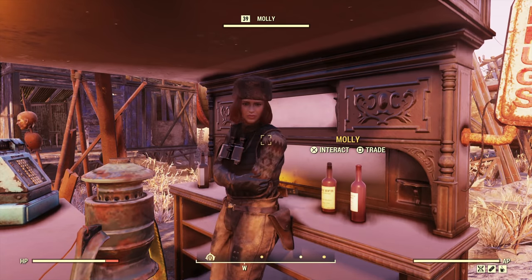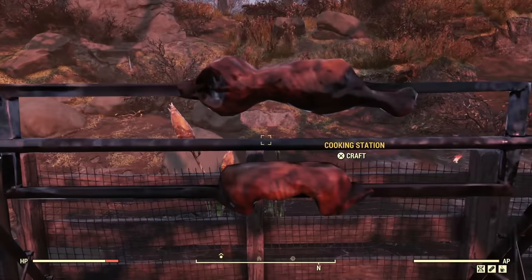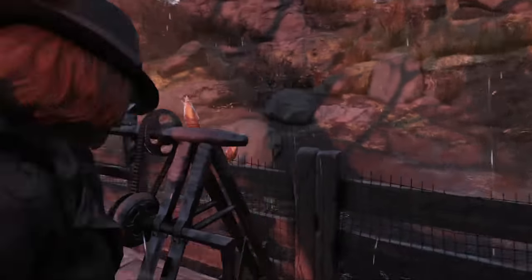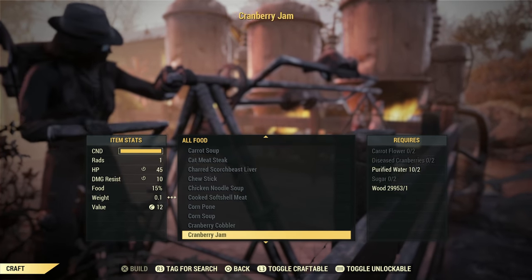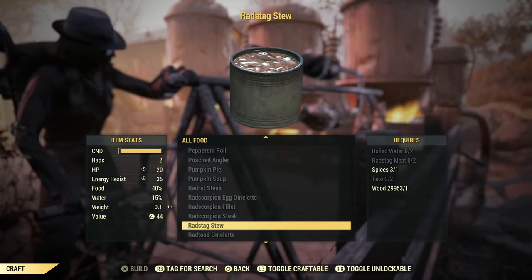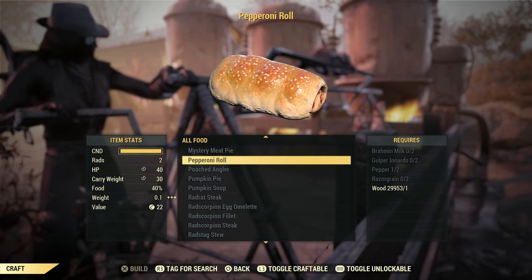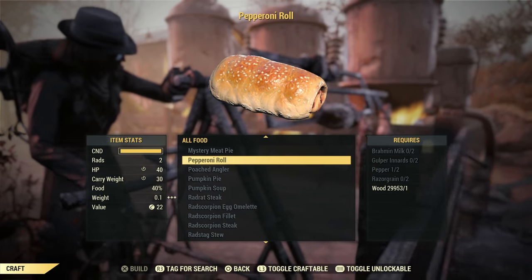Next we're going to have a look at what exactly we need to craft it. One of the things we're going to need is wood — I have no short supply of wood. Here's a pepperoni roll: I need Brahmin milk, gulper innards, pepper, and razor grain.